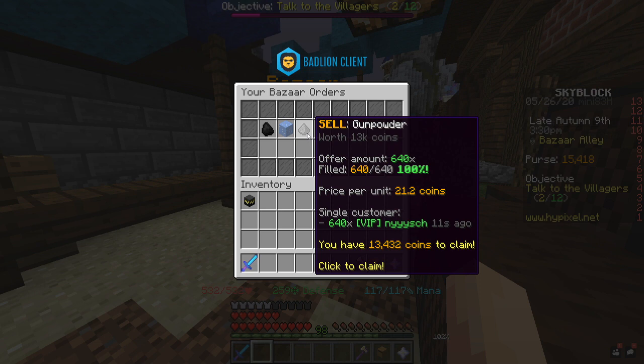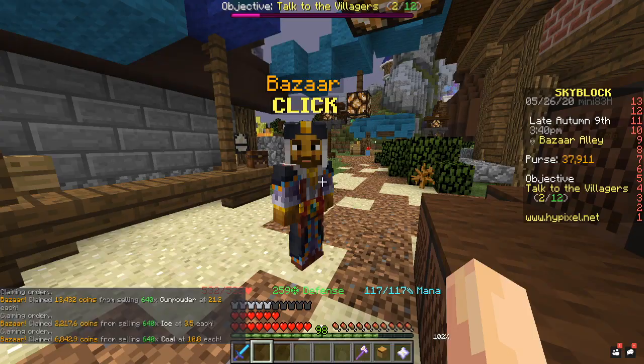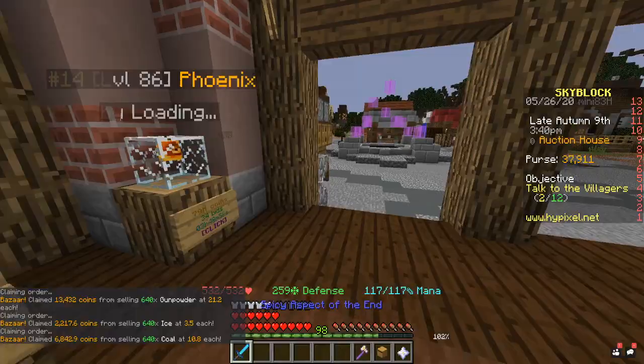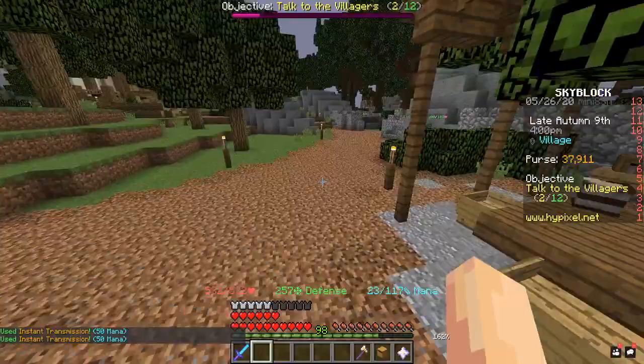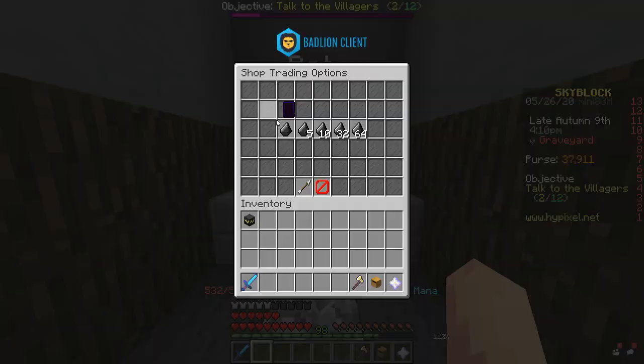All my orders just filled — ice, coal, and gunpowder. We're at 22k coins; remember it cost me 10k, so that's an easy 12k for free. All I've done is clicked a few times and made loads of money, and this is just the start of bazaar flipping. We're now at 37k. There are a lot of other items you can do this with — the next one I'm going to show you is definitely one of the good ones. Go over to the graveyard; there's an NPC called Rick who sells flint, which is very good because it sells for a lot on the bazaar — it's a very high demand item.